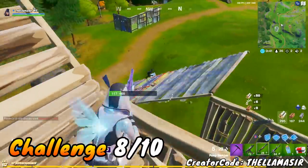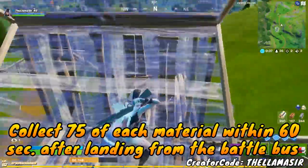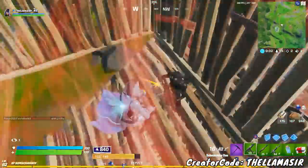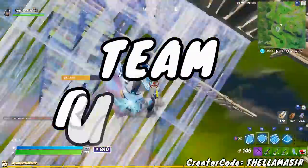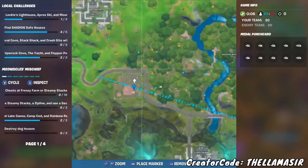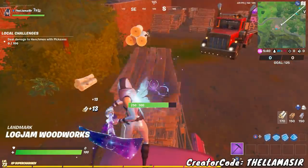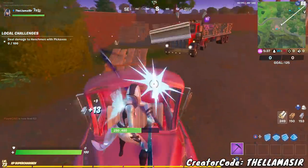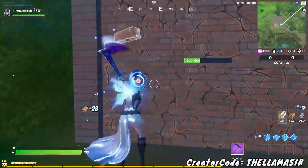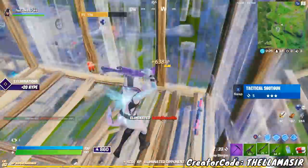Then you have a pretty easy challenge: collect 75 of each material within 60 seconds after landing from the battle bus. This is very easy as long as you do it in Team Rumble because Team Rumble has an increased rate of farming mats. I would recommend going to the location to the west of Weeping Woods — it has a ton of pallets which makes it easy to get wood, cars and trucks for metal, and is surrounded by brick walls for stone as well.